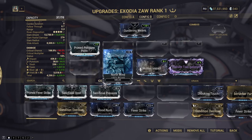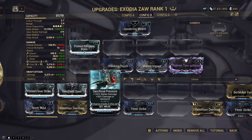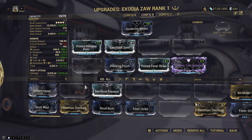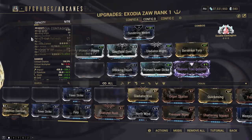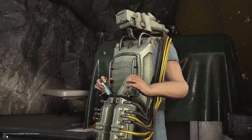So for the Profit Taker build we'll go with Radiation and Viral, and then Sacrificial Steel. Actually, I want the maximum damage — let's go Corrosive and Cold instead. Then let's throw on everything else: Gladiator Might, Berserker Fury, and let's not forget Exodia Contagion, and Organ Shatter. Let's jump into a Profit Taker run and see how much damage it does.